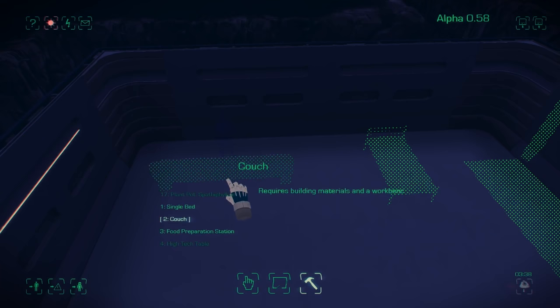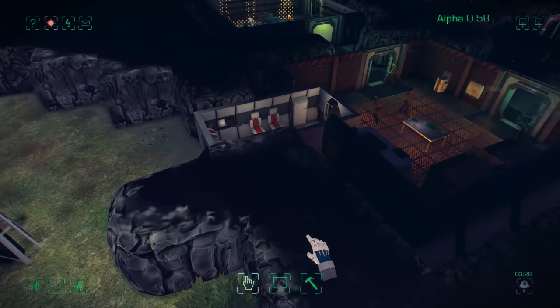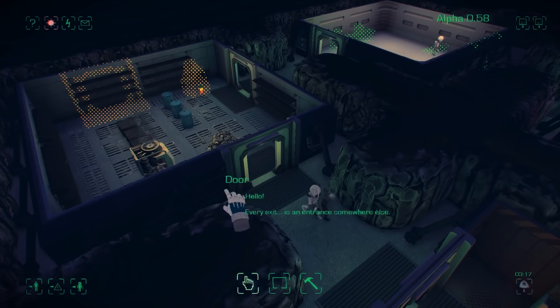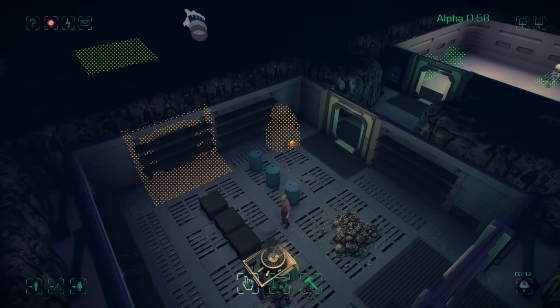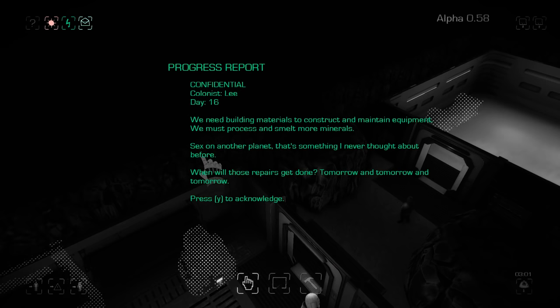I've just seen the colonists dealing with the plants and harvesting them, so I'm going to place some food preparation systems so they can take those raw products and process them. As you can see, the colonists, when they have enough materials and minerals to work with, can build quite quickly now and are quite efficient. We've got a decent amount of power generation.